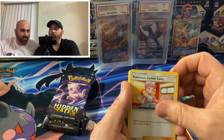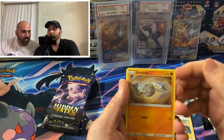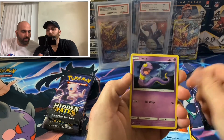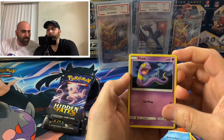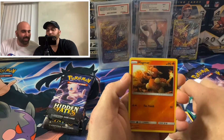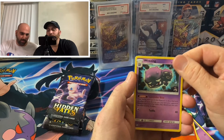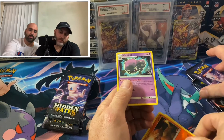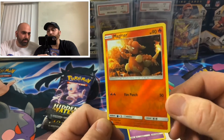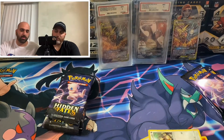We've got an energy card, a Pokemon Center Lady, Metapod, Sabrina's Suggestion, Geodude, Jigglypuff, Staryu, Eevee, Magmar, Weezing. Nothing special in that pack, but we did get a Reverse Holo Magmar. Hard to see actually — a little bit that it was a Reverse Holo. You can see it — almost missed it, but there it is. That was our first pack.